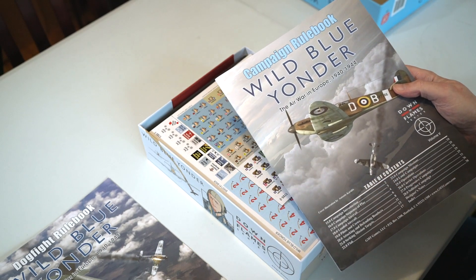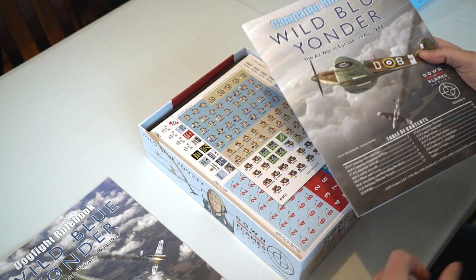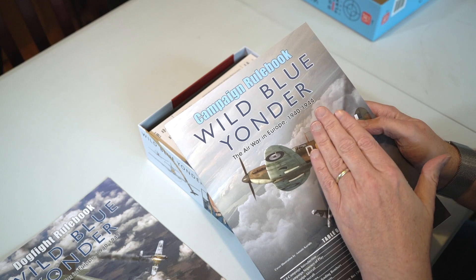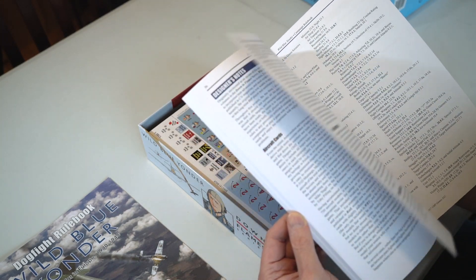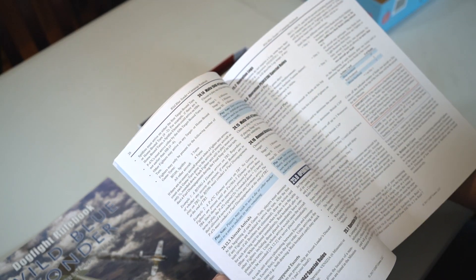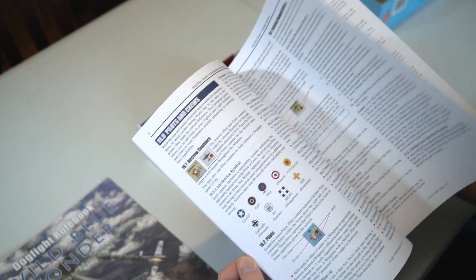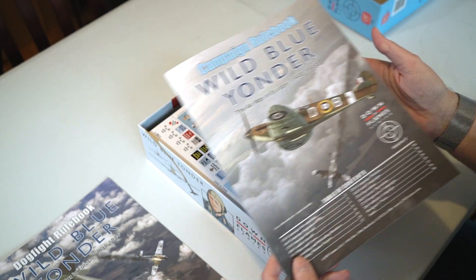Then you've got the campaign rulebook. Once you've played the dogfights a few times you'll find it's fun, but there's not a huge amount of depth in it — it's great to trial the different aircraft and see what they can do. To me the campaigns have always been the heart of this game, and this one now covers campaigns from 1940 to 1944. It gives you a lot more depth and interest because you have to decide what you're sending to each one, and there's an enormous amount of campaigns. Then you fight the games out using the dogfight rules.